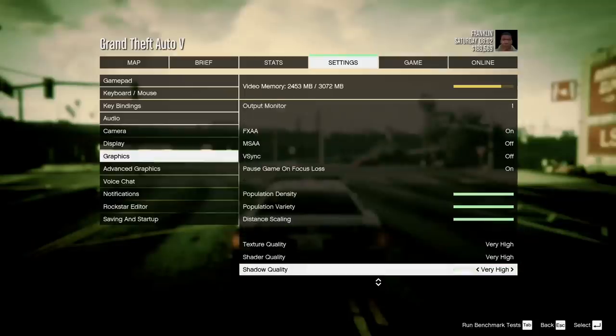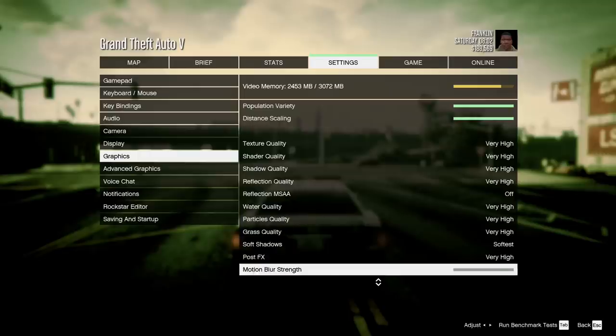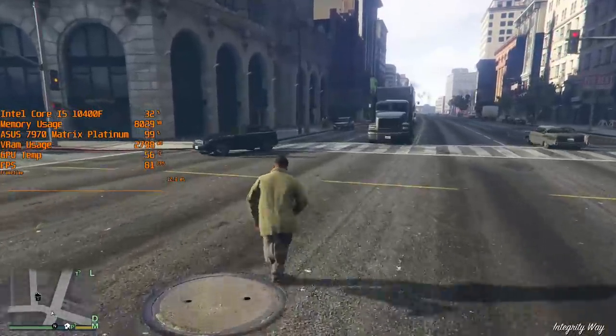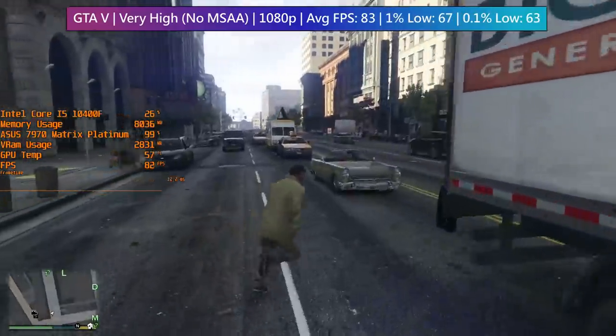Onto the classic that is GTA 5 — the 7970 Matrix Platinum will plough through this title with at least 60 FPS even with the very high settings. We do however have MSAA turned off, as that will drop the average frame rate quite heavily.